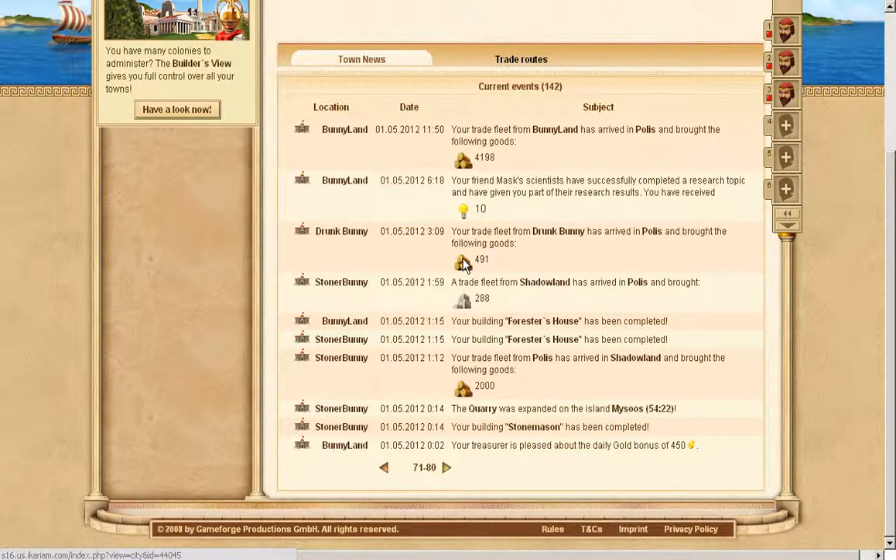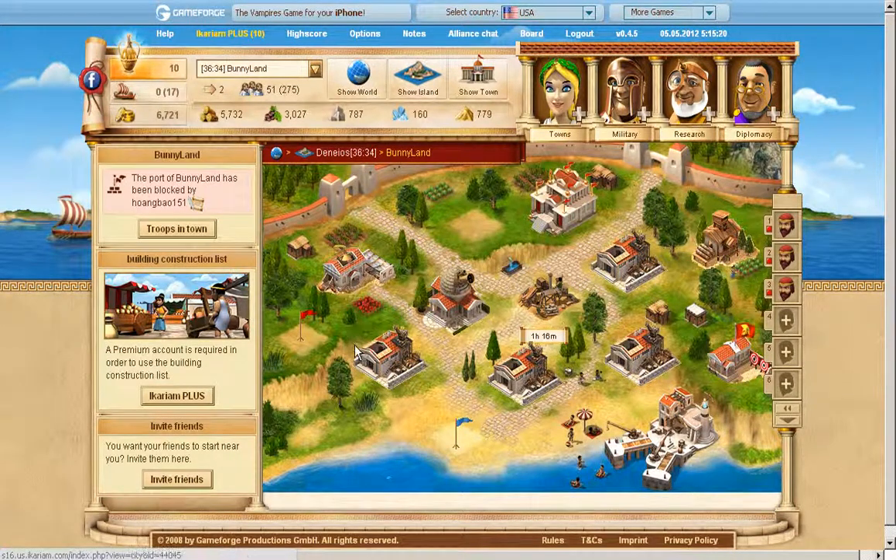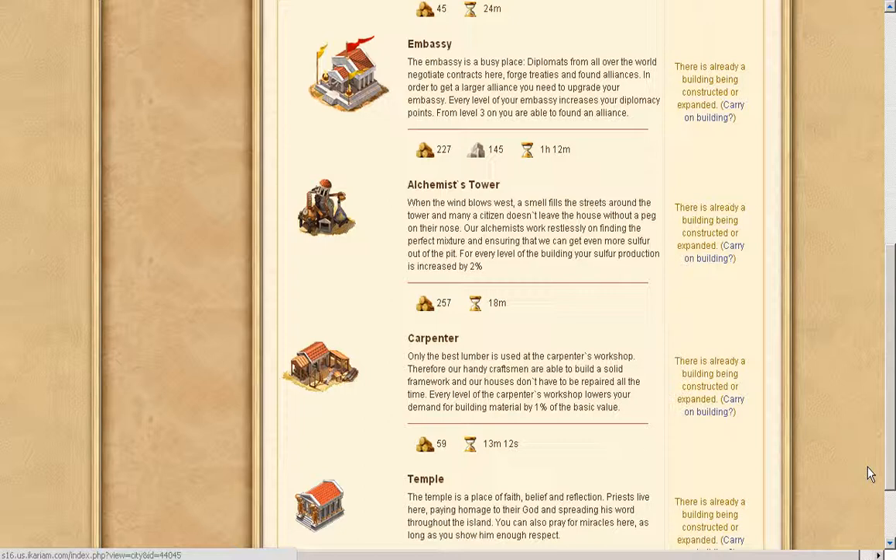I upgraded my crystal places. I made forest houses — forest houses basically give you bonus percentage income of wood. I also made buildings for others. I can go to the city and show them. This is the forest house. I can build a similar thing for sulfur, which increases the sulfur production. Carpentry is for decreasing the wood cost.